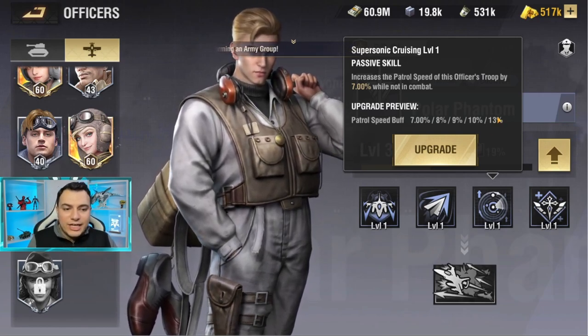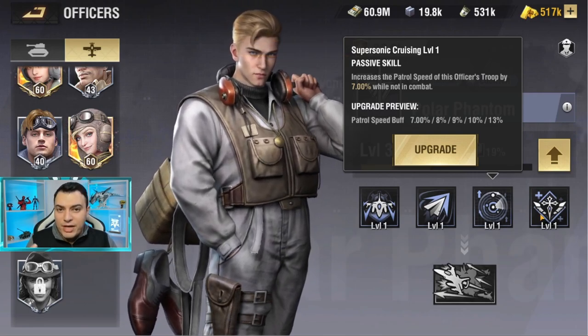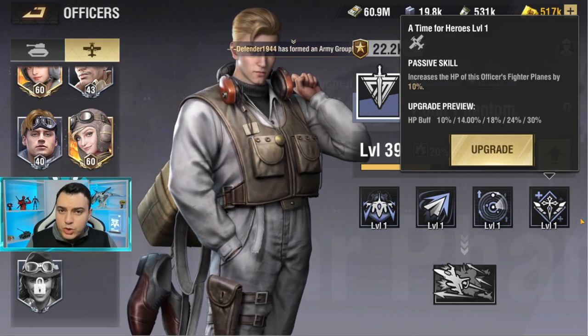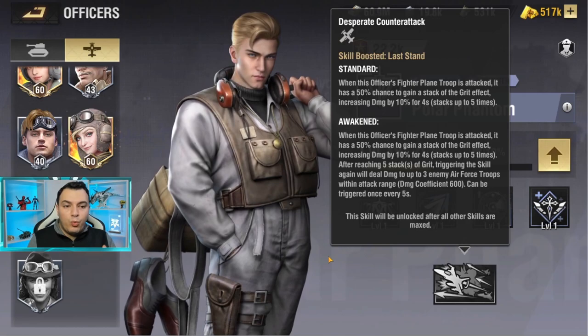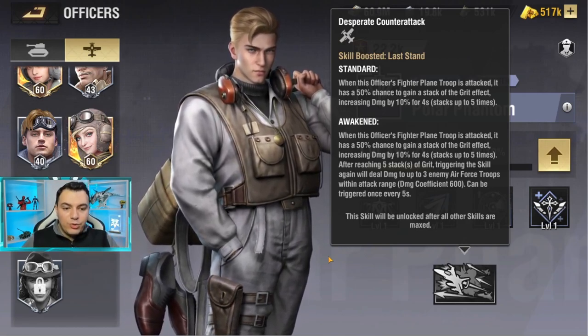This also increases patrol speed, which is your fighter plane's movement speed when outside of combat. It's actually pretty useful when you need to reach a location fast, and I see this used a lot in conquest. There's also a 30% HP buff, which is massive.